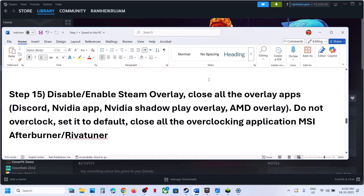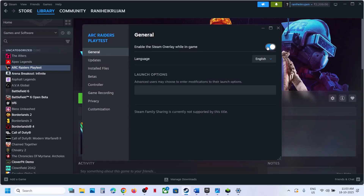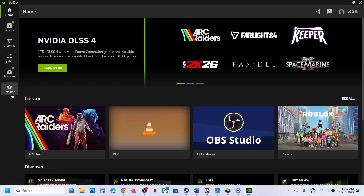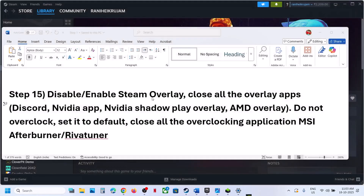The next step is to enable or disable the Steam overlay. Go to Steam, right-click the game, select properties, and turn off the option which says 'enable the Steam overlay while in game,' then relaunch the game. If this is already off, turn it on and check. Also close all other overlay applications — go to Discord settings and turn off overlay; go to NVIDIA app settings and turn off the NVIDIA overlay.